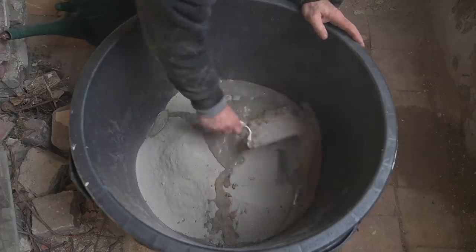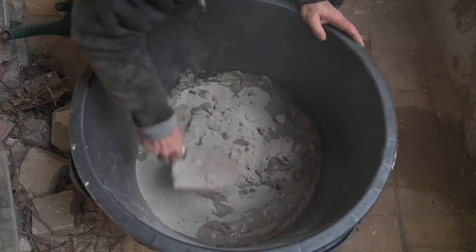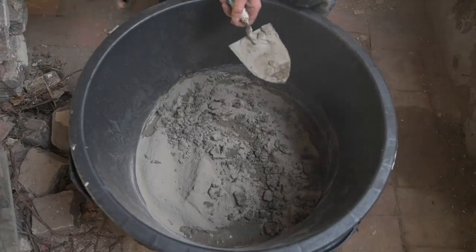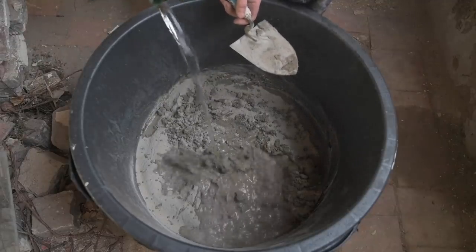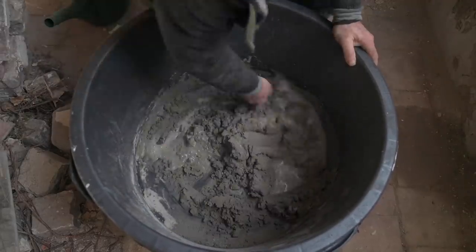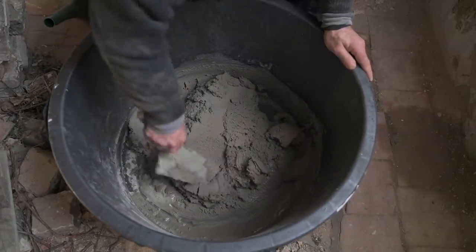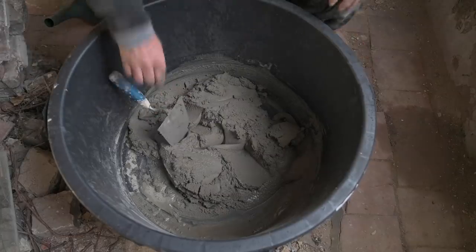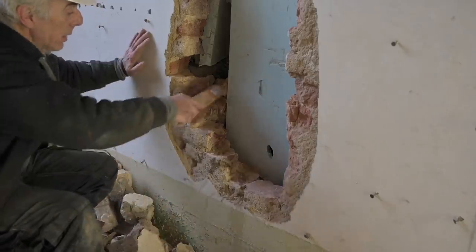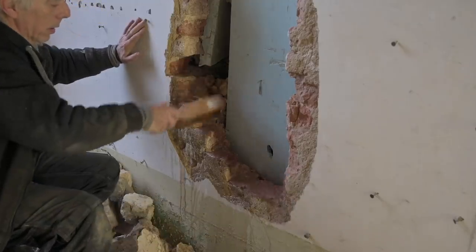Normally I mix my cement and sand separately, but this is kind of a pre-mix — I'm a bit lazy today. As the walls are extremely dry, I'm going to wet them up so the mortar will set better.